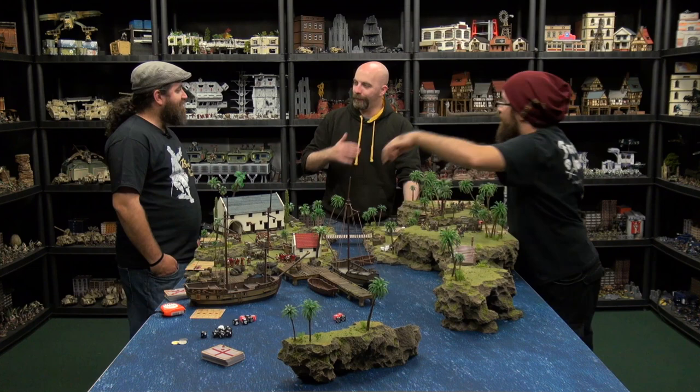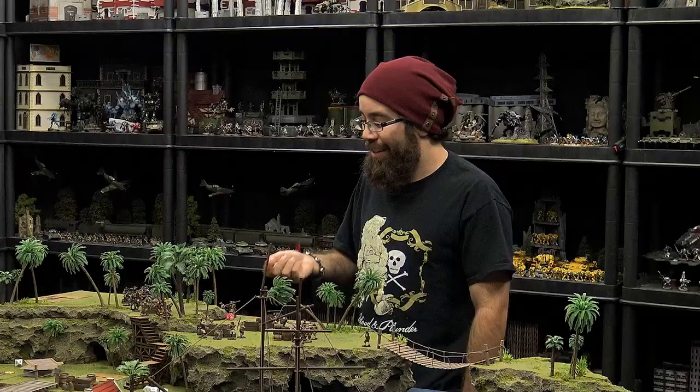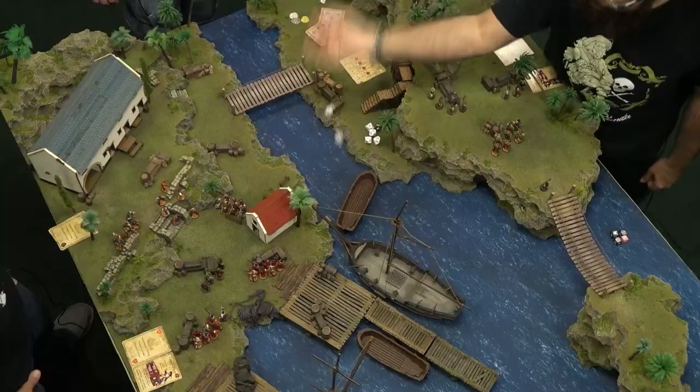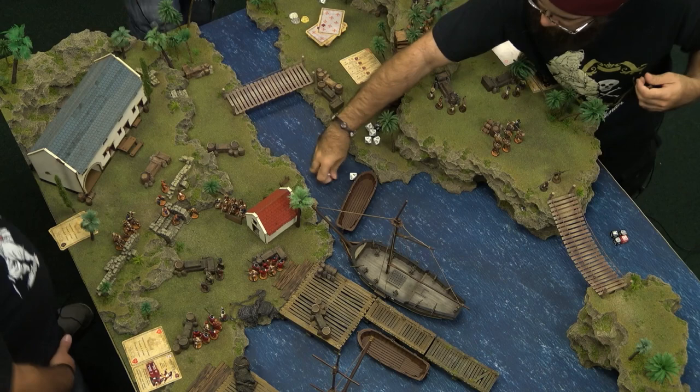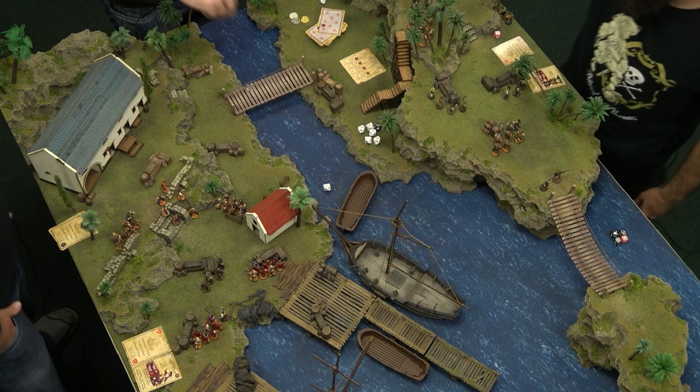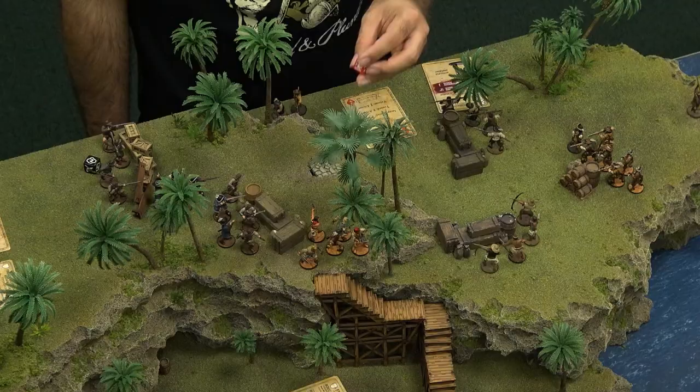Same deal — six that goes down to a five because of elusive. Another casualty — not that elusive apparently. But it's two more tests on that fatigue. One and a ten — yet again, another point of fatigue. So now I'm at minus one action, so that's good for him.